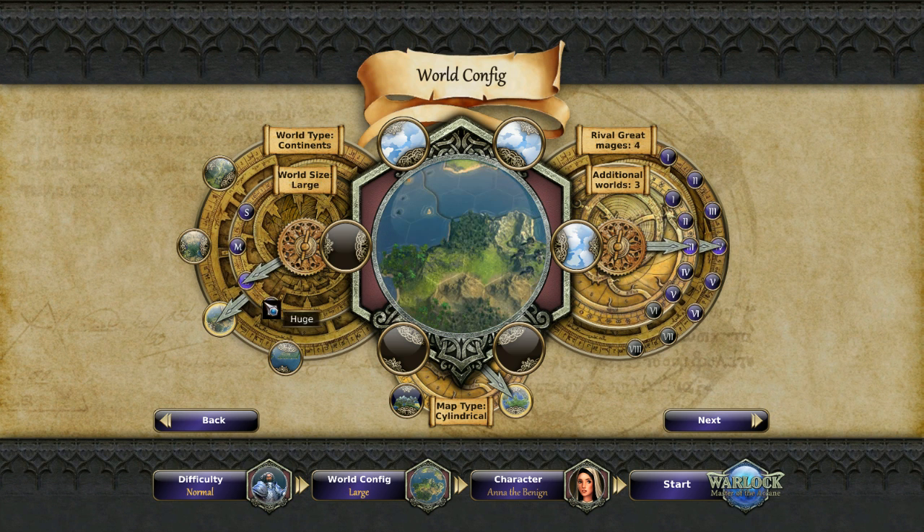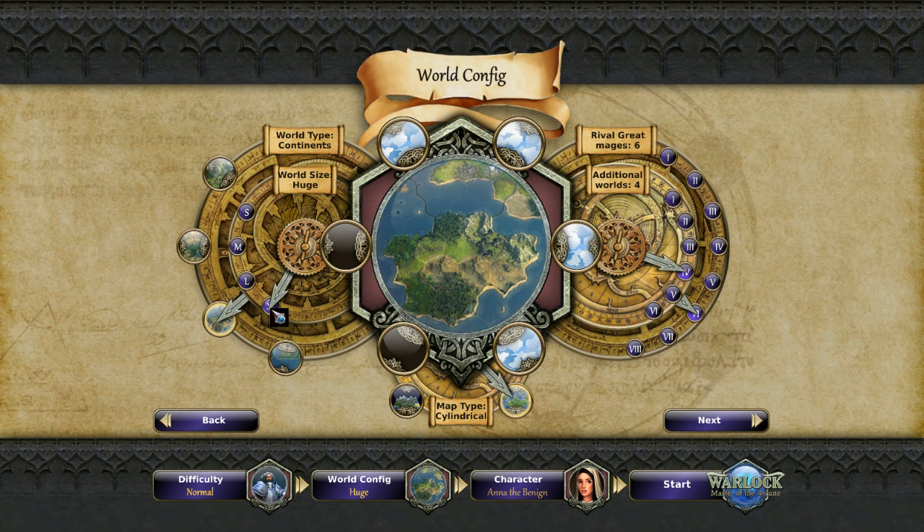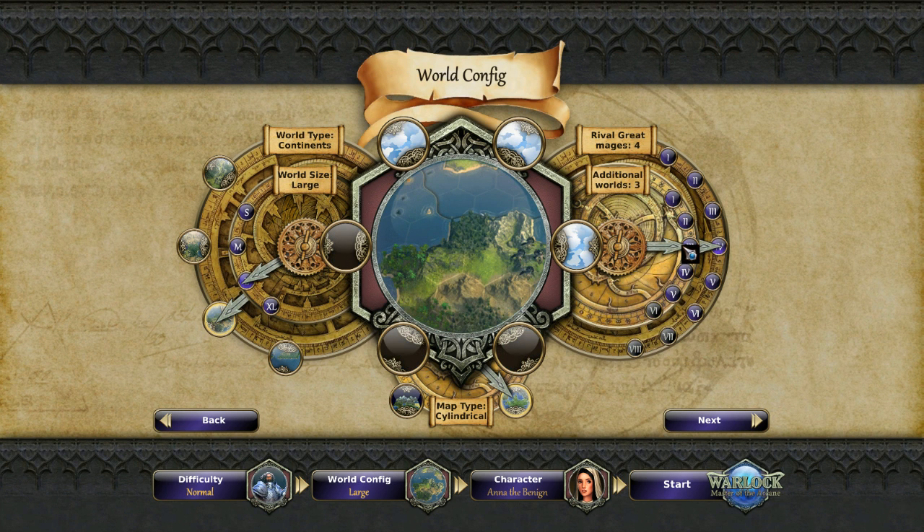World size goes from small, normal, large, extra large - we'll keep it on large. Additional worlds: both Master of Magic and Age of Wonders had alternate planes, sort of mirror worlds you could jump between with different traits. The same thing exists here, except instead of only one additional world, you can have up to six additional worlds on extra large - very intriguing. I'm going to leave it on the default three.